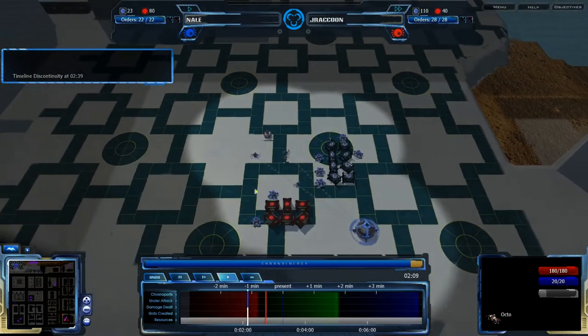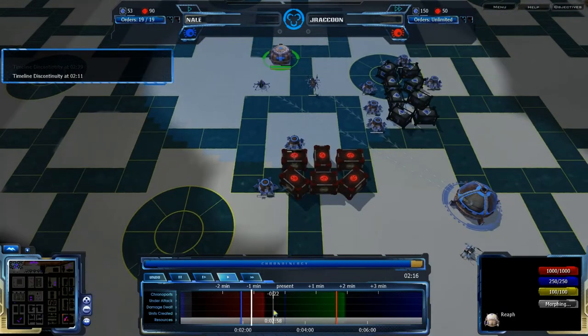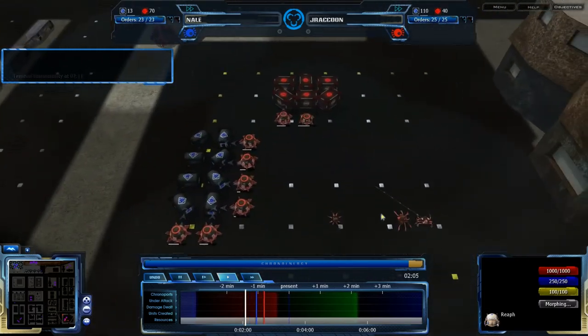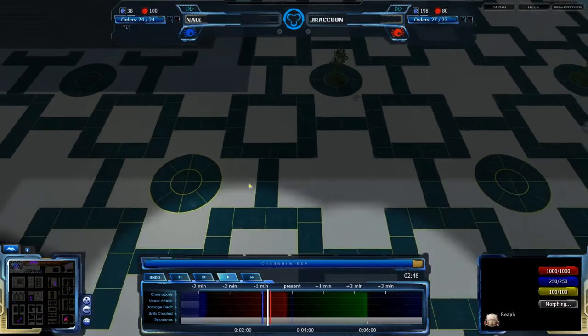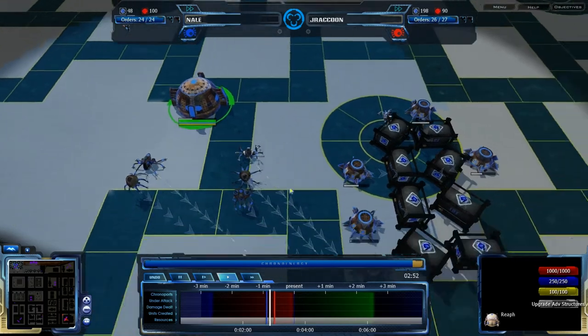From Nail's point of view, he is definitely focusing on tech — he's getting advanced structures very quickly. So at the 3-minute mark, he's going to be getting advanced structures. Jay Raccoon, on the other hand — at the 2:06 mark, a minute prior — at the 2:45 mark is when he's building the reef in the first place. And that's when Nail has advanced structures. So Nail is definitely ahead on this.